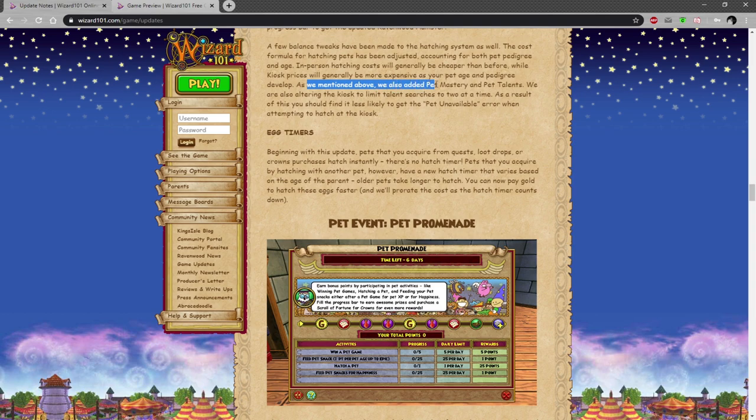As mentioned above, they've also added pet mastery and talents. So it kind of means you spend a lot but you can train it up really quickly. They're also limiting kiosk talent searches to two at a time, which should make it less likely to get the pet unavailable error when attempting to hatch at the kiosk.